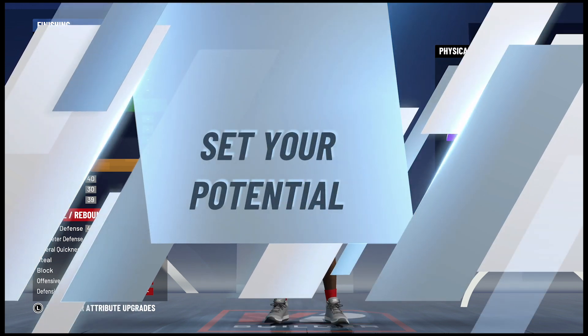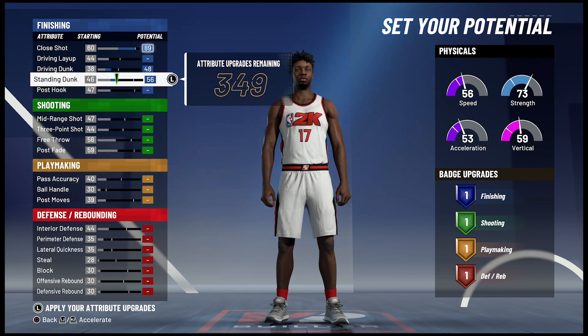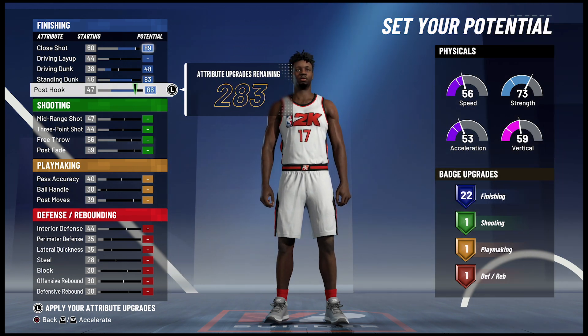For your attributes, you're going to bring your close shot up to an 89 and max it out. Bring your driving dunk up to a 48. Bring your standing dunk up to an 83. And you're going to bring your post up to an 86. That's going to give you 22 finishing badges.